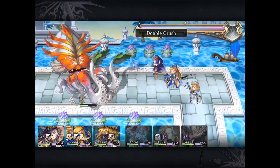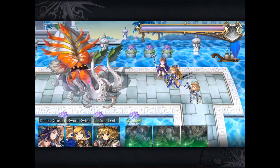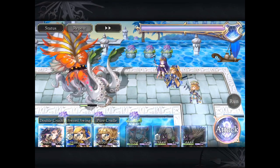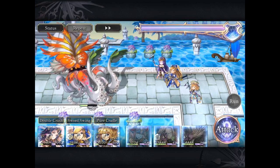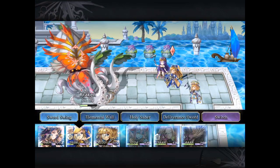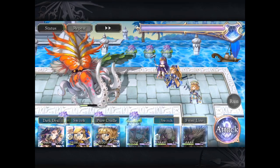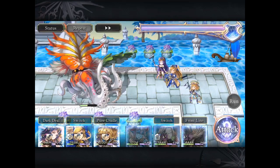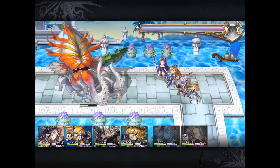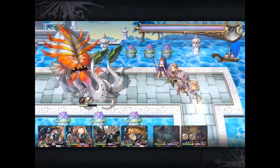Bringing in Annabelle to remove status effects and help mitigate some physical damage. The boss's attacks, like all these Horrors, are random — they have three different types of attacks, so you just have to hope the RNG plays in your favor. At this point I have a full AF bar and the boss is at less than half, so I just have to bring in the right team. Setting up with the Dark Deal.